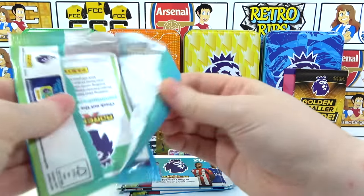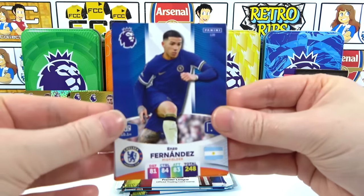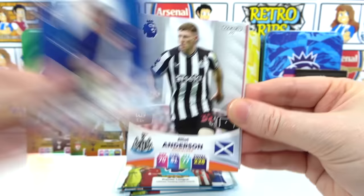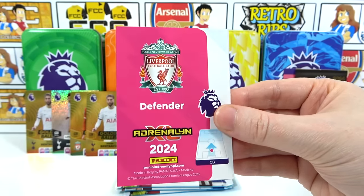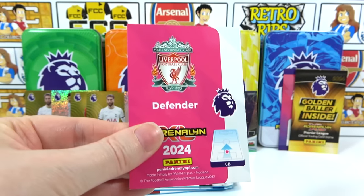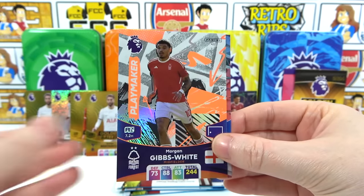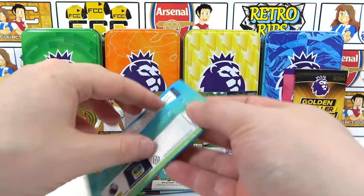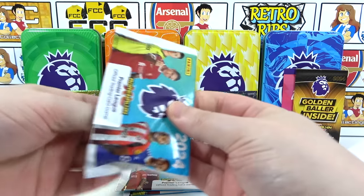Even without another wild golden baller we have five guaranteed now — just a shame three are the same. Next pack: Enzo Fernandez, Anderson, Casemiro, Kelly — there's the code. Inserts: a Gives White Playmaker and a Next Level Van Dijk. This one feels a bit weighty — come on, is this the pack where we get a wild golden baller?